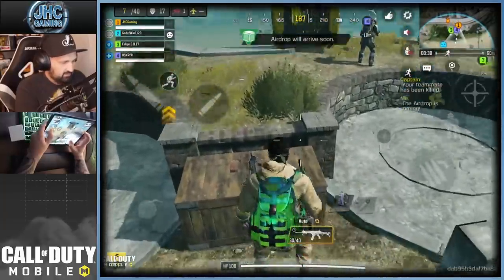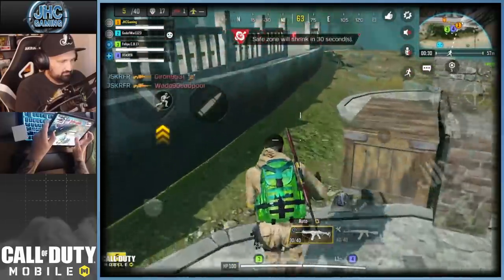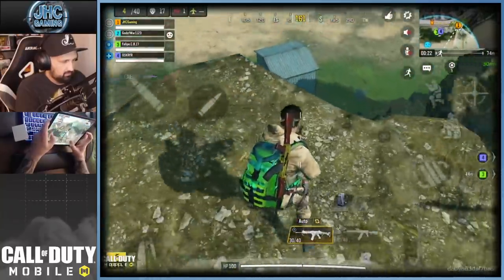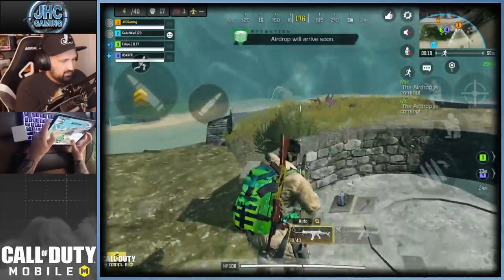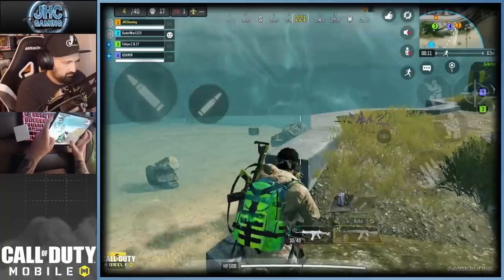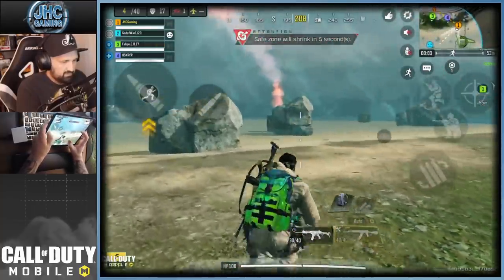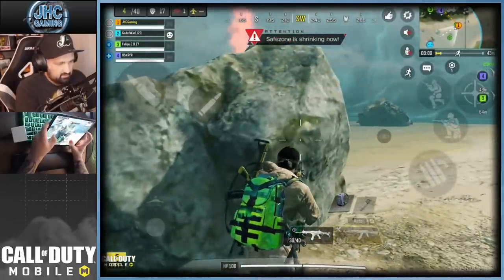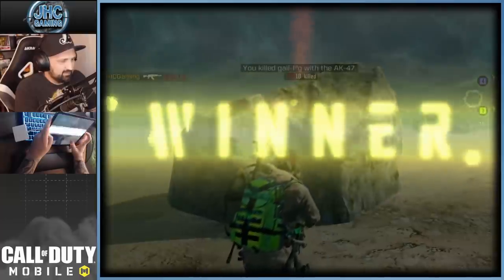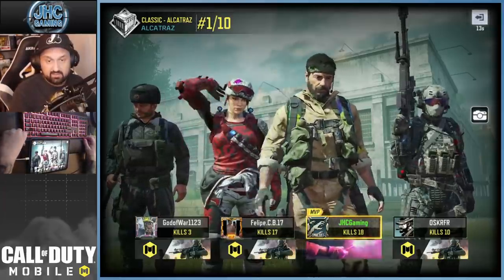My teammates are here — there's cover and a weapon, let's take it. I'd like to have a vest though. What's that, a 3v1? There's a guy there, I think he's right there. I don't want to make a move — Frank him! Yeah he's right there. Let's freaking go Frank! Let's go Frank! MVP! Shout out to Felipe CB — 17 kills, also did great. Thank you for the game!